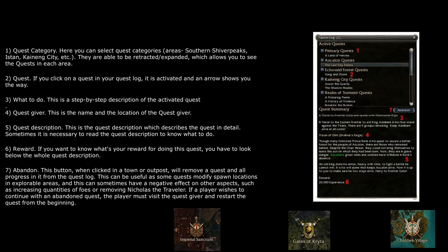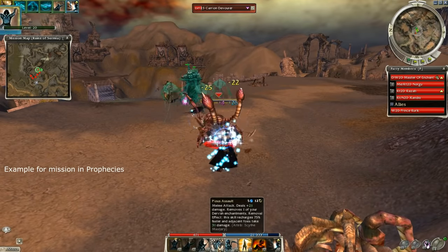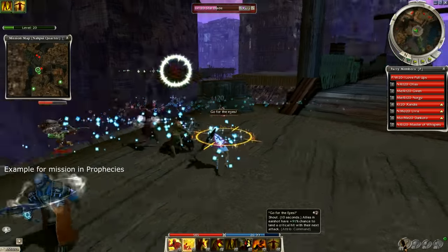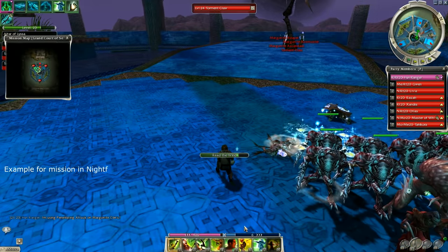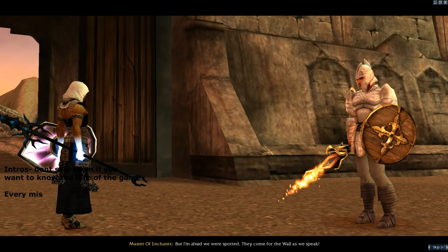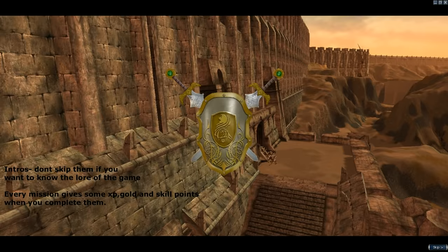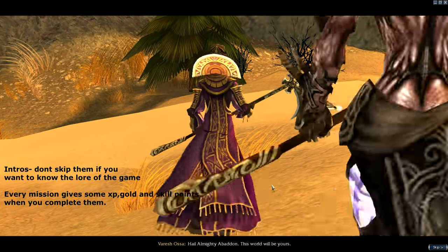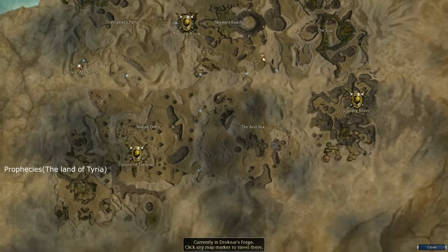Missions and primary quests are designed to take players through the story of a campaign. Primary quests are displayed in the quest log while missions have a specific icon on the world map. Every mission has a primary and secondary objective; if you complete both, it gives credit to titles like the Protector and Guardian titles. Missions are usually harder than other quests and require a full team, though an experienced player might be able to solo some. Finishing a mission yields gold and experience points and takes players to the next outpost. Every mission includes one or more cutscenes — if you're doing missions for the first time, don't skip these, because the game has an amazing story.